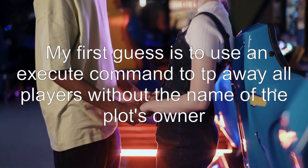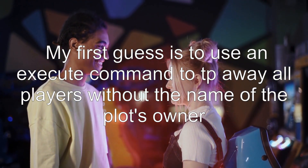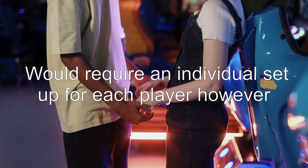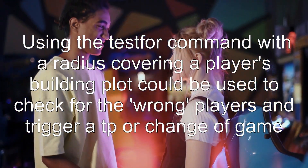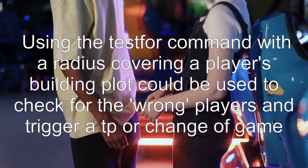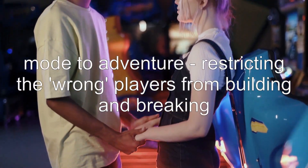Answer 2. My first guess is to use an execute command to teleport away all players without the name of the plot owner — though this would require an individual setup for each player. Using the testfor command with a radius covering a player's building plot could be used to check for the wrong players and trigger a teleport or change of game mode to adventure, restricting the wrong players from building and breaking.